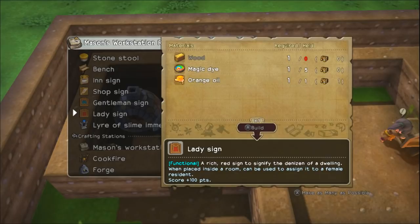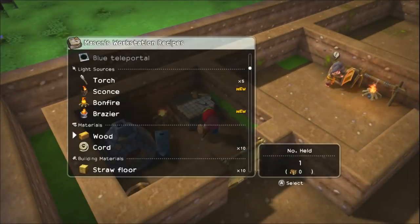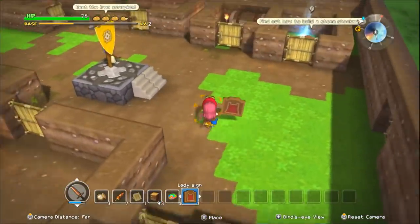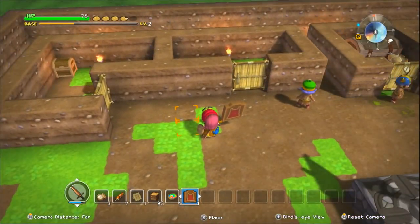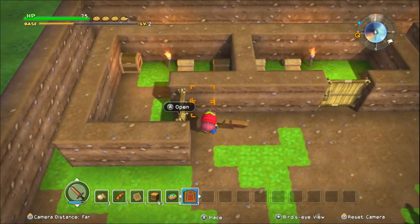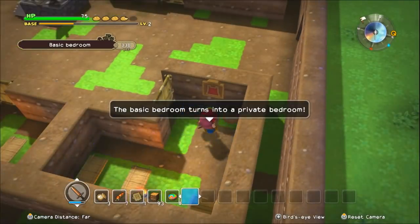Okay, lady sign — what else do we need? Wood? Well that's okay, I can make wood, I got all kinds of wood. Making a lady sign. Now the thing with these signs is it has to be part of the room in order for it to match to that room. But that means you can't put it on the outside where it kind of makes sense, because that's not in the room. So you have to put it inside the room, which is weird — but it gets the point across.